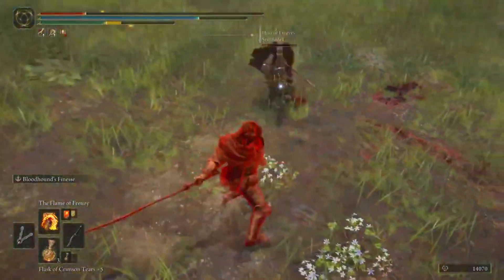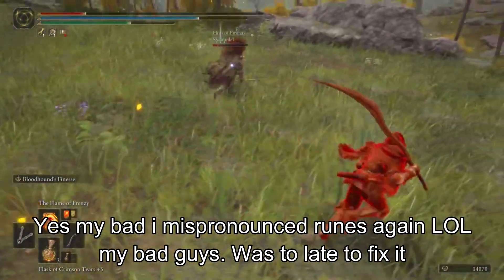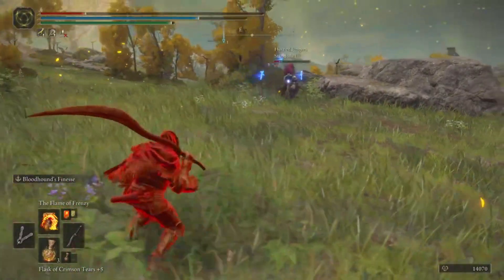Now this can be used to dupe literally anything you guys can drop, and you guys can legit get 10 million ruins every minute if one of the two has enough ruins to dupe over to the other person.